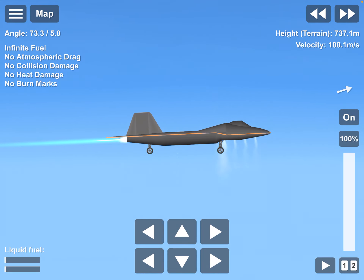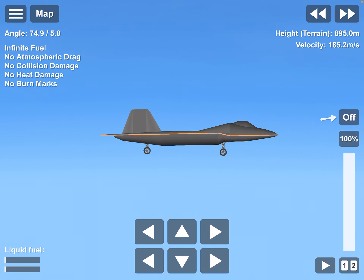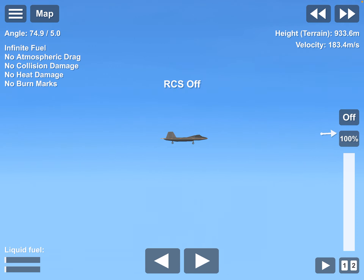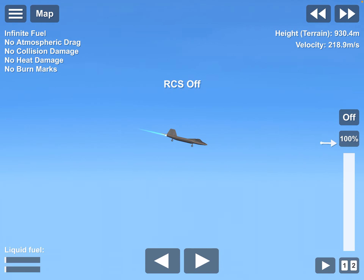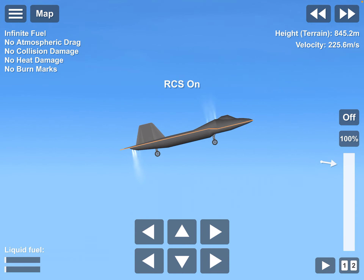This plane can do a vertical takeoff and landing. For that, I have to turn on the RCS. If you do not turn on the RCS, then this is what is going to happen — this plane is going to tip over easily. So for that not to happen, we'll have to put these on.